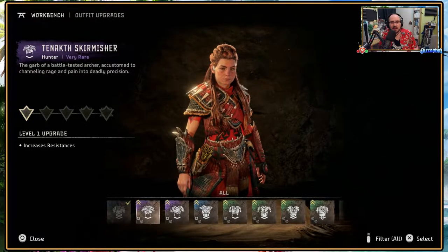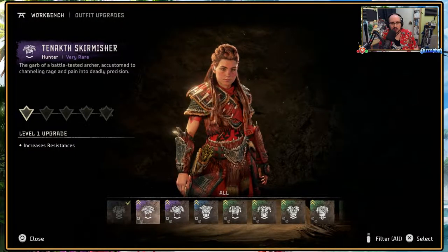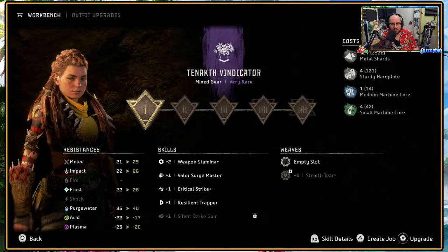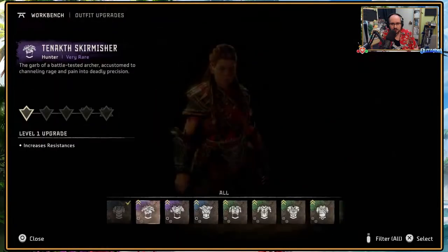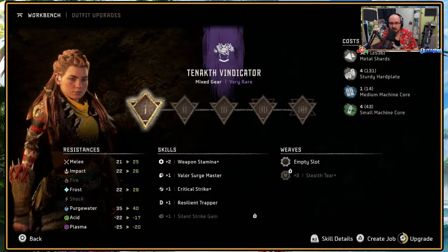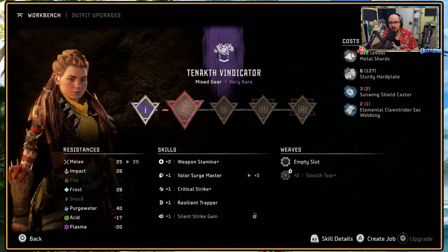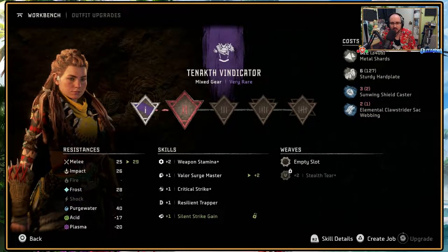Weapon upgrades, epic upgrades. So I can upgrade some of my new stuff here. What did I think looked cooler in the end? The stats on that were nicer. Stuff I thought was more useful. Why don't I charge this up then? I can definitely get the first upgrade. That takes away some of the negatives and ups some of the positives quite a bit. I guess Frost would be pretty good here.